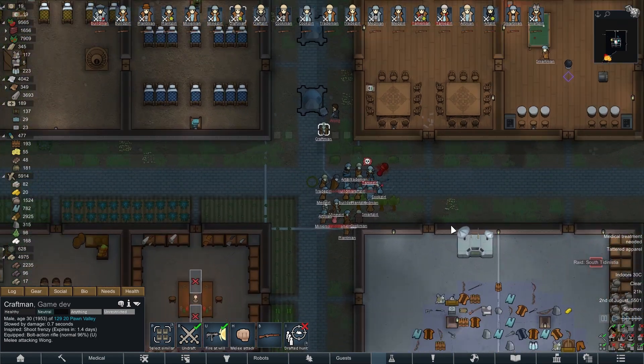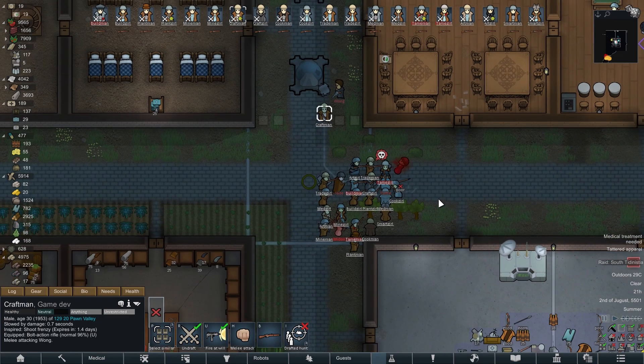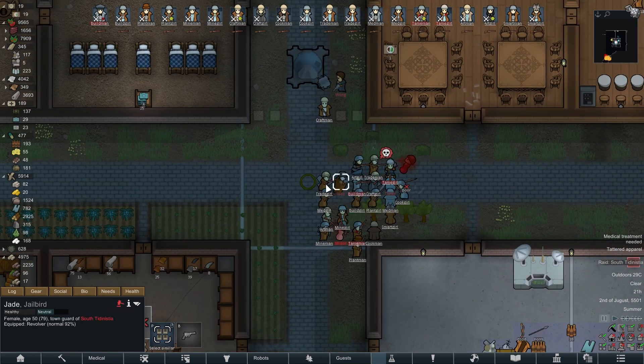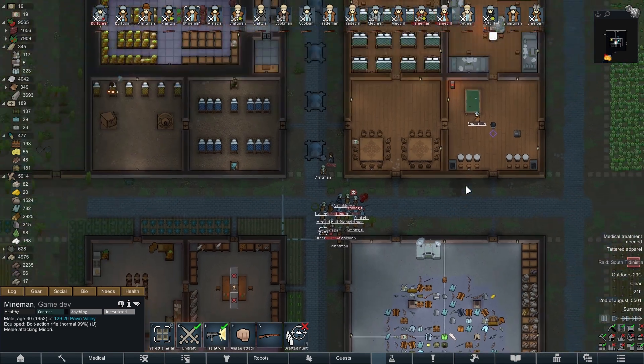They can't shoot the second they get out of the pods, so rush them immediately. If you have more colonists than they have, some of your colonists will be able to shoot them. And if they're all grouped up there will be very little friendly fire. If one is shooting, melee him.